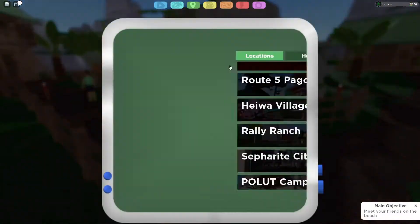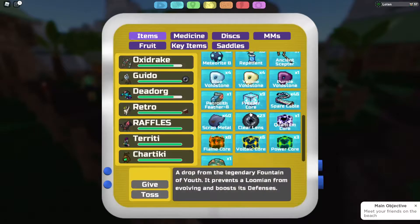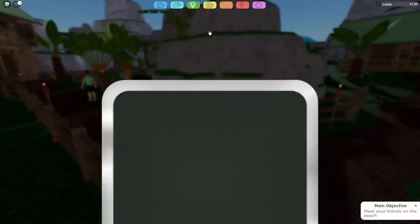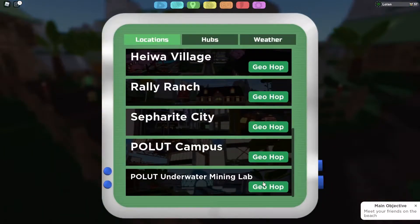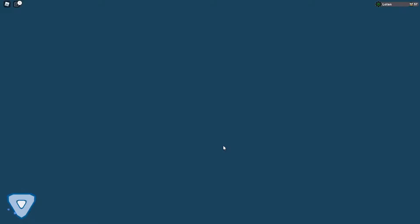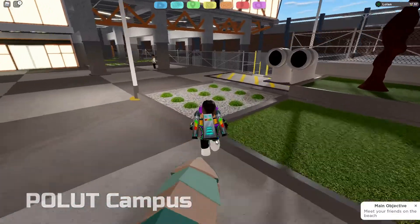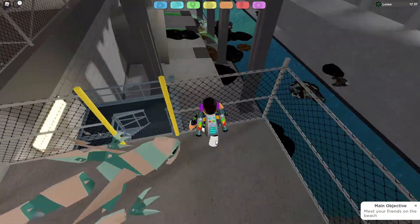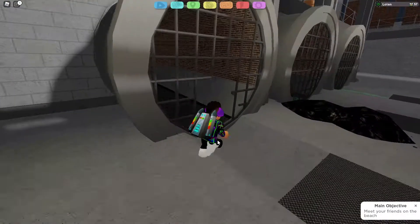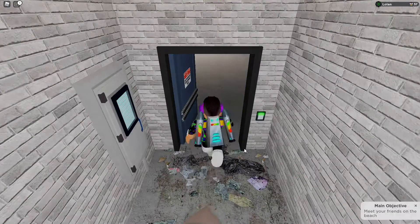It depends on your chances because you need certain items like a copper nugget and a strong magnet. You will need strong magnets to get a coupling and the evolution item necessary to evolve coupling into Copper Edge. After you get your coupling to level 29, evolve it into Copper Edge and then use your copper nugget to evolve into Oxydrake.